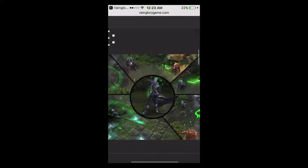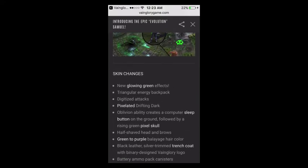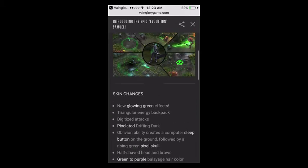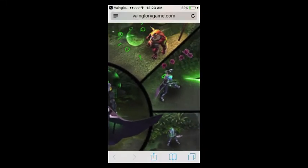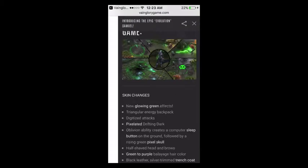So that's how it looks — pretty cool, right guys? Skin changes: it's got a new glowing green effect, in case you didn't notice that. Triangular energy backpack that you can't really see — there it is, you can see it right there. Kind of like the Vox skin. Digitized attacks.